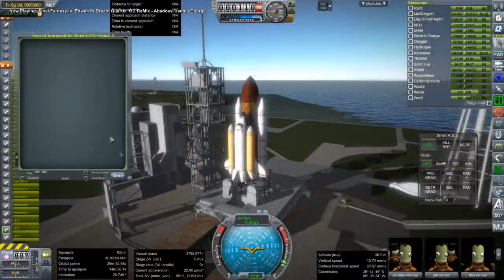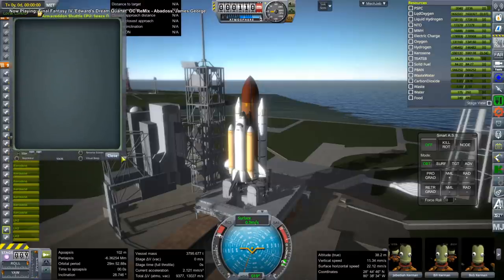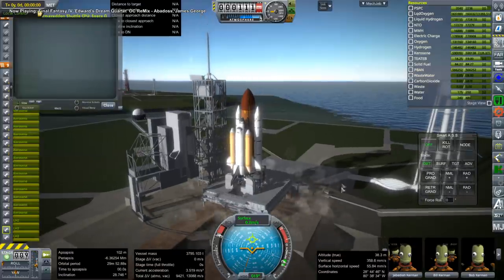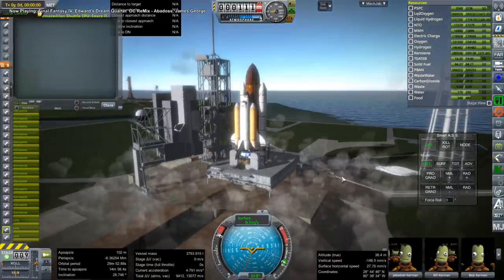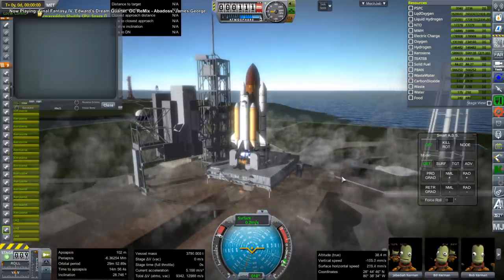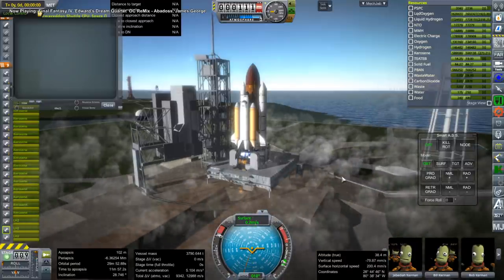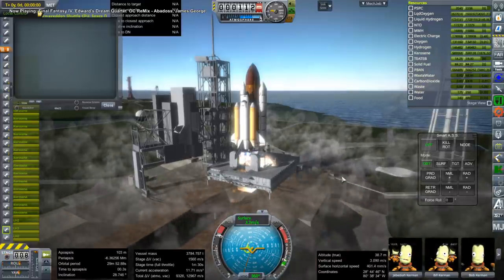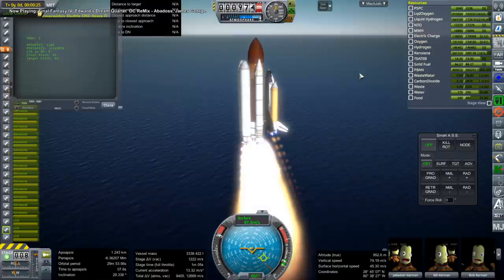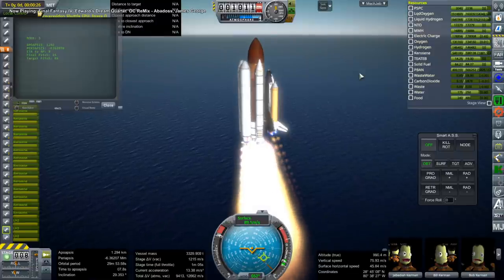This time I'm going to be using Merlin engines — Merlin 1Ds from SpaceX. So this is the SpaceX Armageddon shuttle if you will, and we will see how far we get. The Merlin 1Ds are lighter and have a better thrust-to-weight ratio than the E1s, so that's why I think they will perform better. Otherwise the tankage mass is still the same — we still have the same balloon tanks from the previous episode.